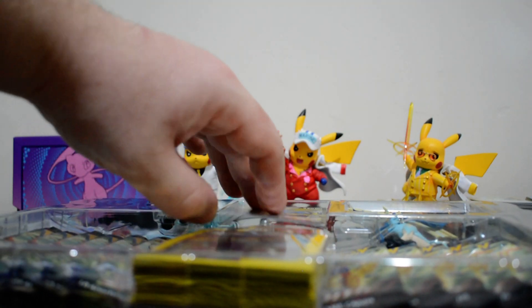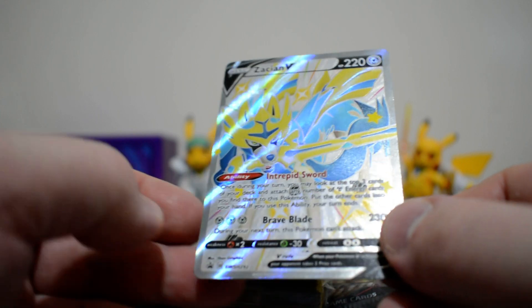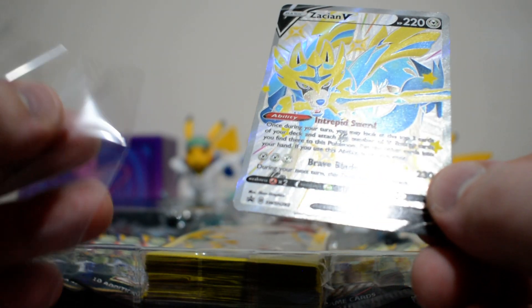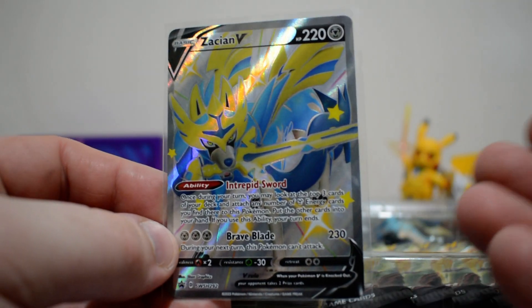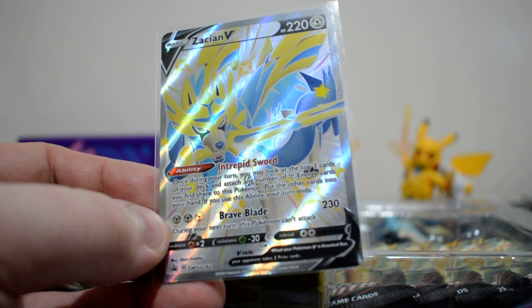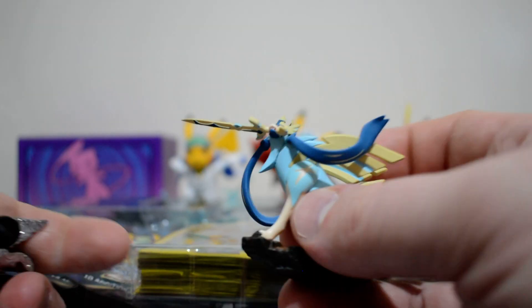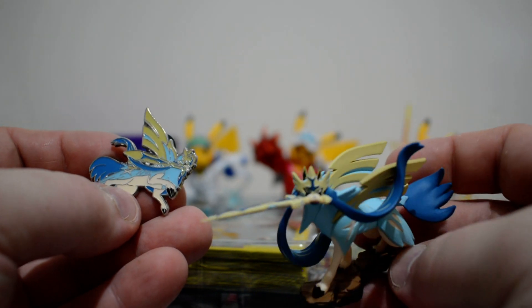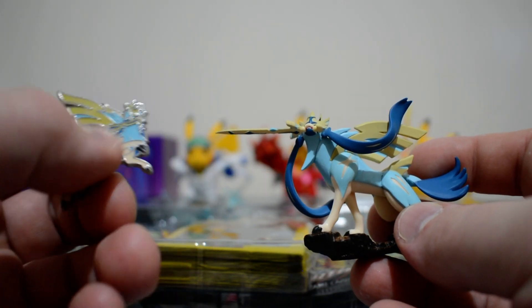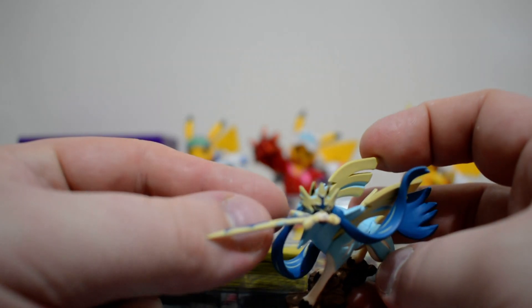Let's start off with the Zacian V promo card. This is the Zacian from Sword and Shield base set with the Intrepid Sword ability. A little disappointing that we get this as Zacian has been rotated out, but still an amazing looking shiny Zacian full art. Now we do get two more Zacian products in this — we do get the Zacian pin and this lovely looking Zacian figurine. I do wish its head was a little lower in the figurine, but it still looks great nonetheless.